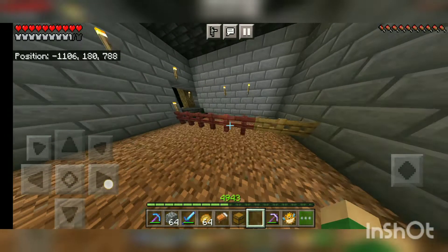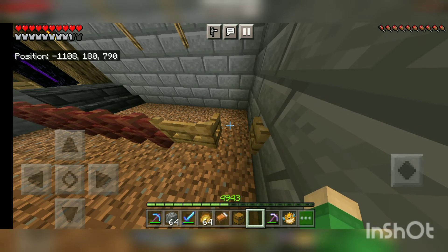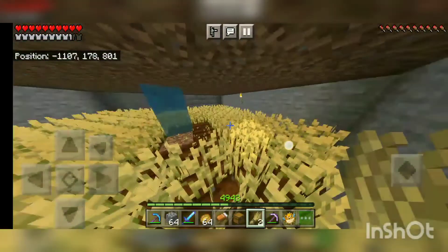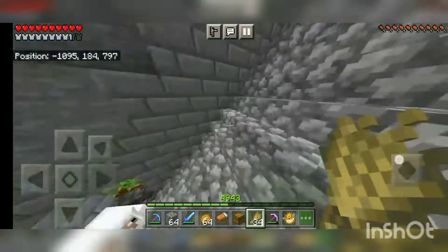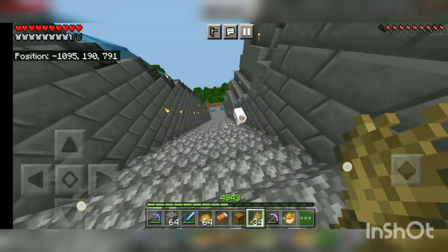Let's show you the farm. Let's collect some wheat so that we can breed the animals. Just like that — the sheep! Come, sheep, fast! I got a random sheep.